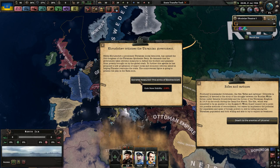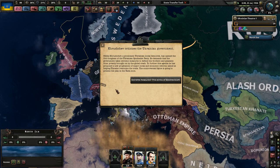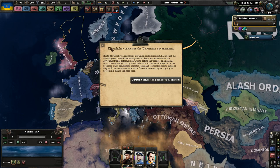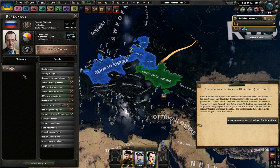Khrushchev, please. Nikita Khrushchev, a prominent Ukrainian social democrat, has opened the third Congress of the Ukrainian Syndicalist Party. He demands that the government take extreme measures to defend the workers and peasants from poverty brought on by the global crash. To further this agenda, he's proposed a new program of major social and economic reforms aimed at helping Ukraine overcome the crisis. This controversial figure is going to present his plan in Kharkiv soon. Well, in the end, we might just have to get rid of him.